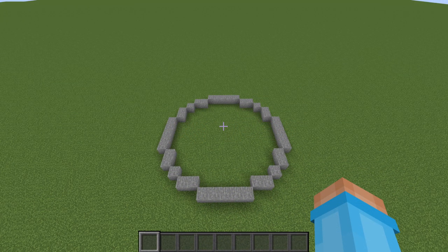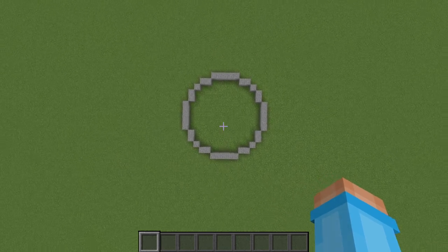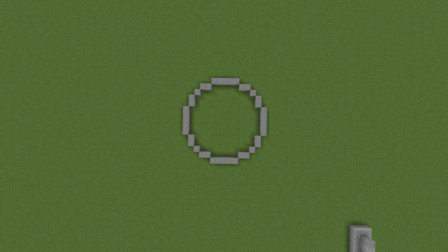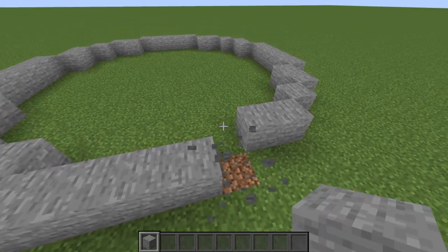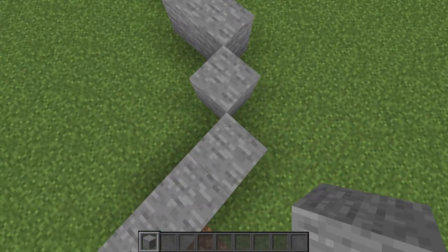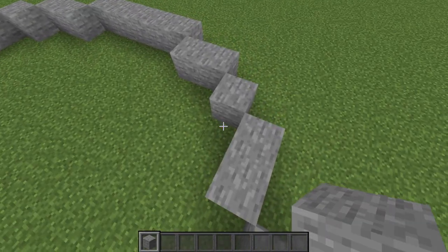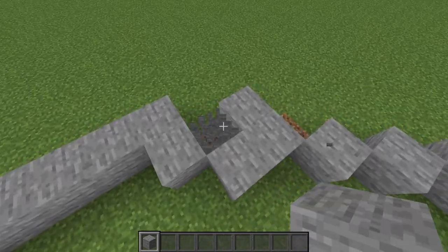We are going to start off by making a circle. Note that the size of the circle may change depending on the size of your volcano. Feel free to pause right here to get the dimensions, though they're pretty simple because we're not going to be making a huge volcano. Once you have your circle, you are going to be roughing this up — just go ahead and take out various blocks to kind of make the circle less even.